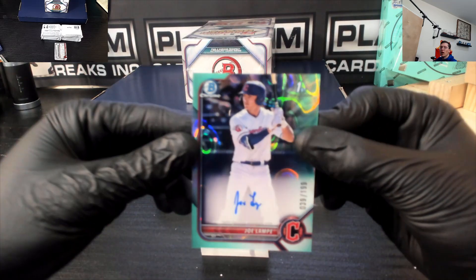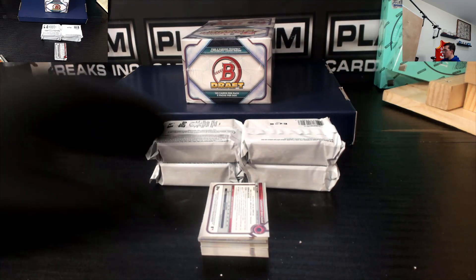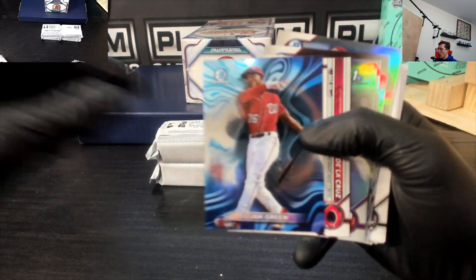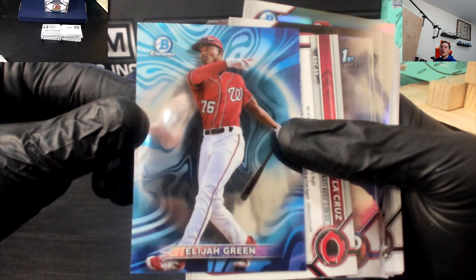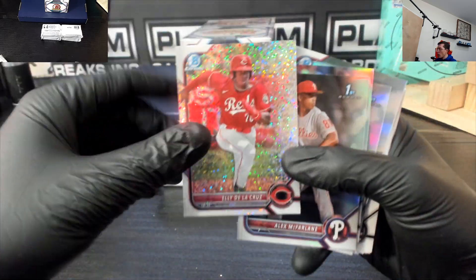Lampy out of $1.99 for the Guardians. Guardians are cooking — two autos for the Guardians. Elijah Green for the Nationals. Sparkle of De La Cruz for the Reds.